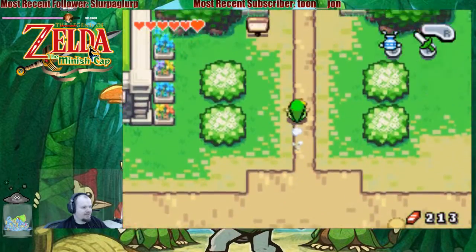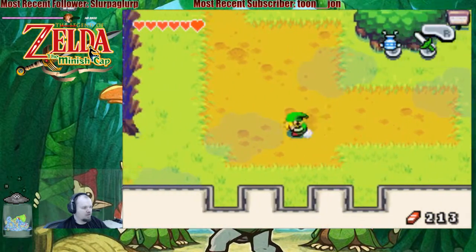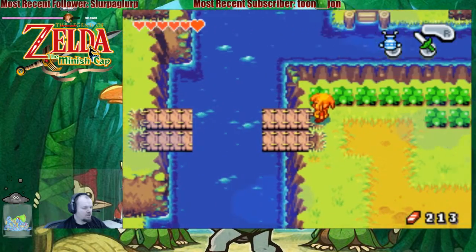We'll use the hint — maybe that'll give us a good idea of where we've gotta go. That's where we're stuck. So this is North Hyrule Field.